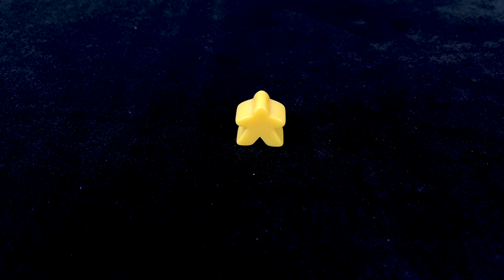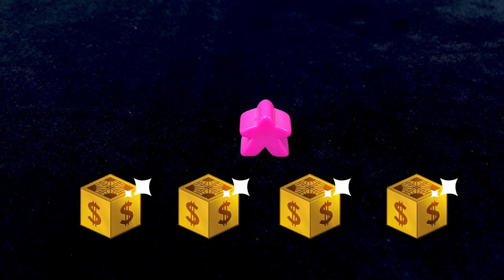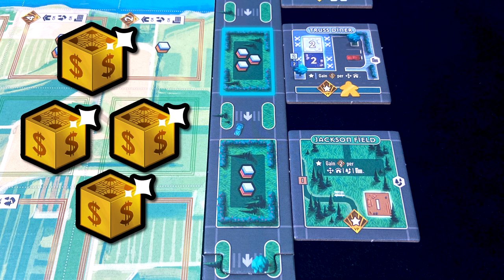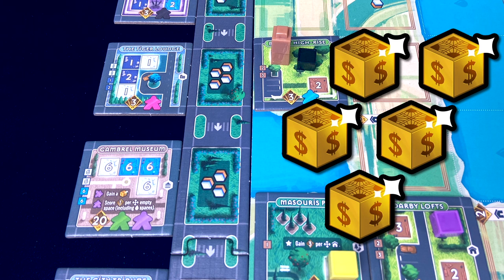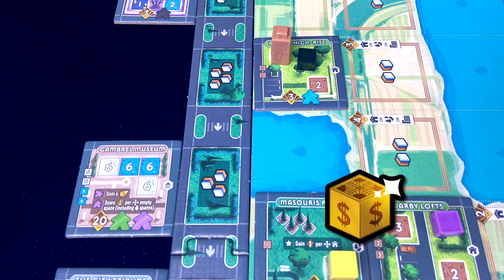A steadily working yellow politician meeple earns you one point, while a hard-working politician gets you two points. A pink executive meeple gets you either two or four spending points. Spending points are an ephemeral currency you can use in place of physical cubes anywhere in the game except for constructing buildings — so instead of blowing cubes to buy a building plan from the market, you can use spending points. Any unused spending points go away at the end of your turn.